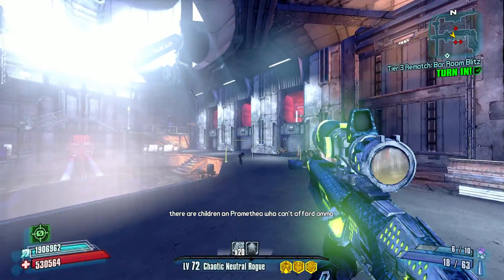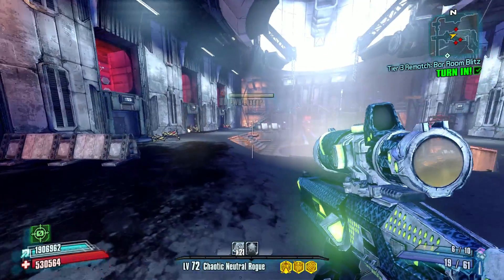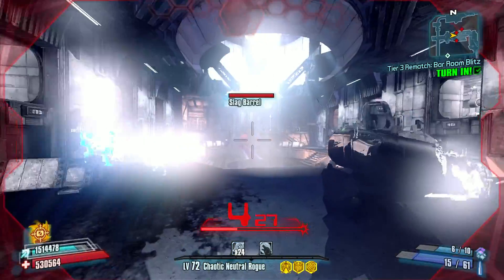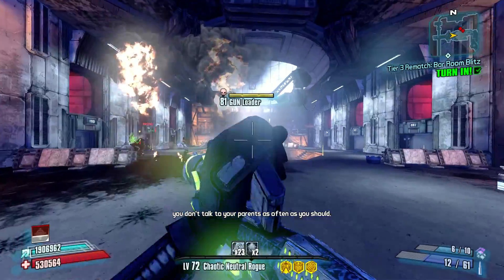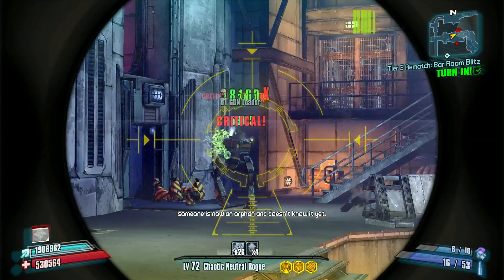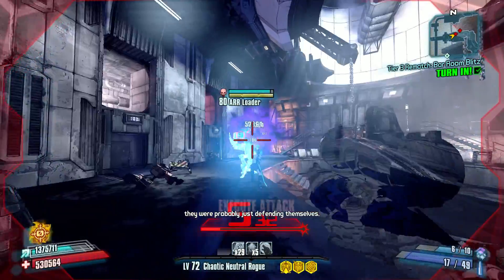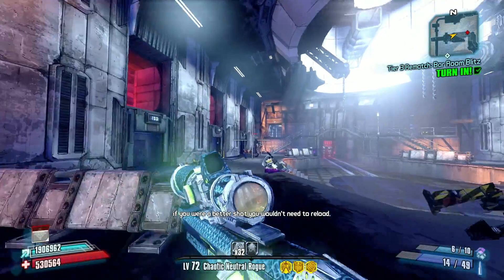I'm not exactly sure how high the Morningstar's special effect can stack critical hit damage, but it might be pretty significant because it seems to be dealing quite a bit of damage here — it's taking out these enemies very quickly now. Missing a couple shots is kind of bad with a Hyperion sniper rifle because they are laser accurate; if you miss, it's definitely your fault. Don't even need slag too much to take out these guys — that shot was off-element and it still took him out pretty quickly.